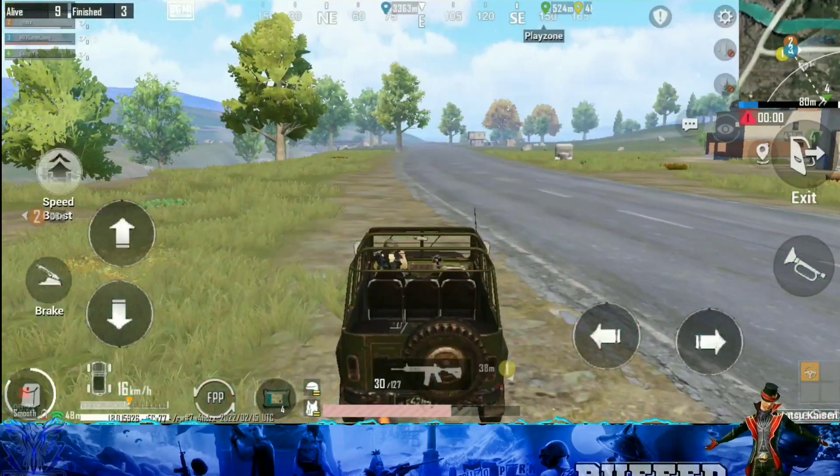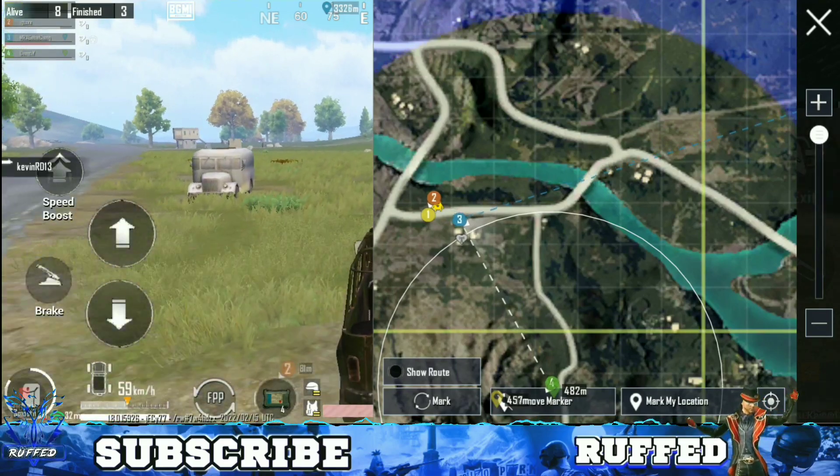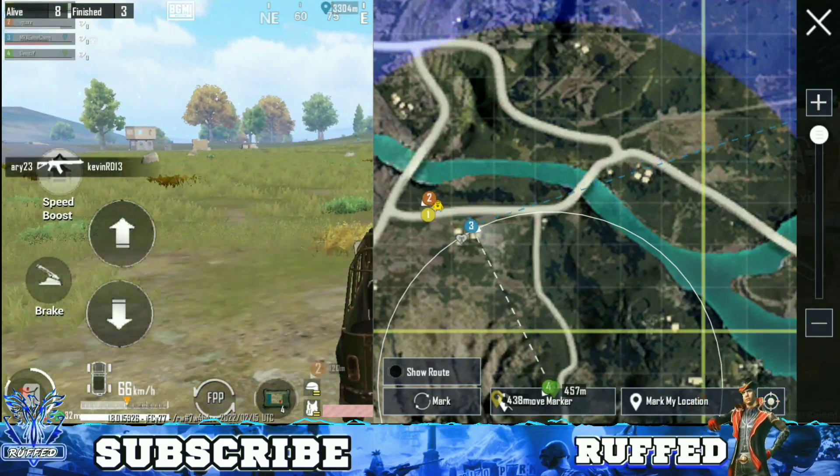When anyone uses this creature, you can see a yellow color mark on the map which tells you that there are enemies at that location, and you can easily go and kill them all.